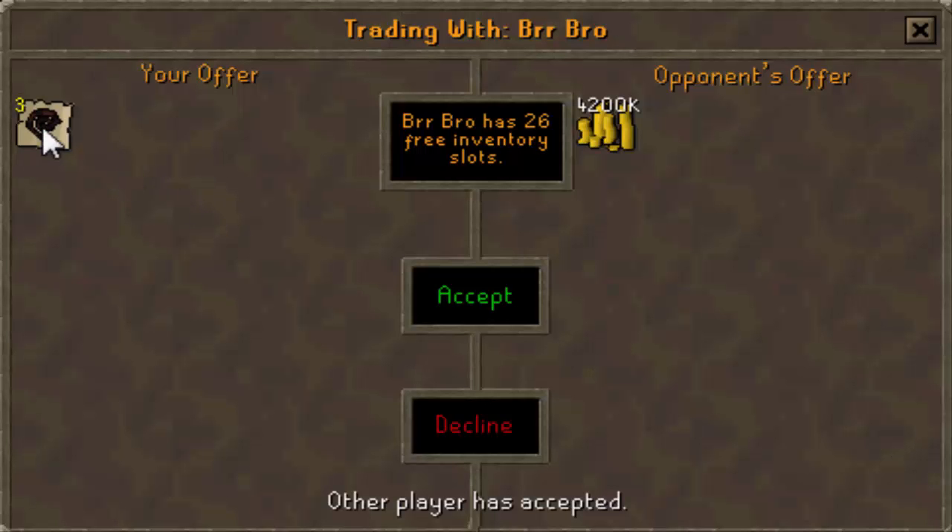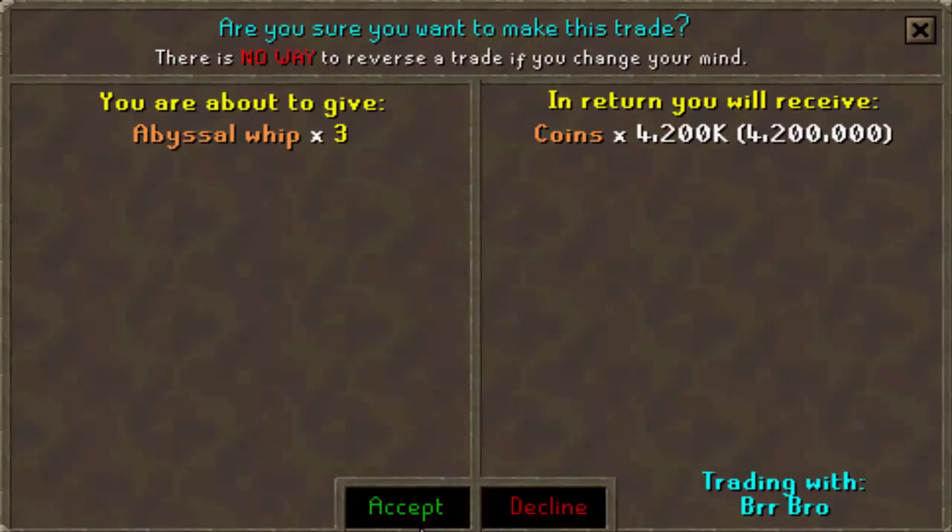Here's me selling all three of my whips in one go for 1.4 mil each, so that's 4.2 mil total. I haven't started high alching anything yet, just trying to get rid of the sellable items first. I'll be back with the next trade.